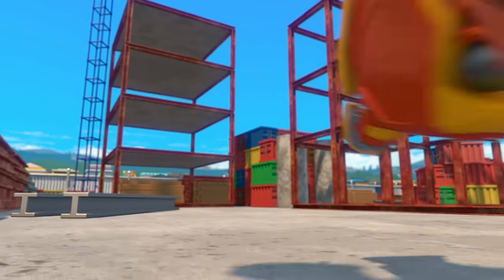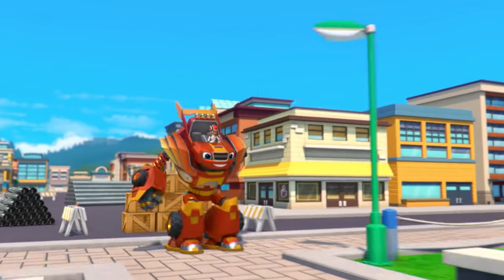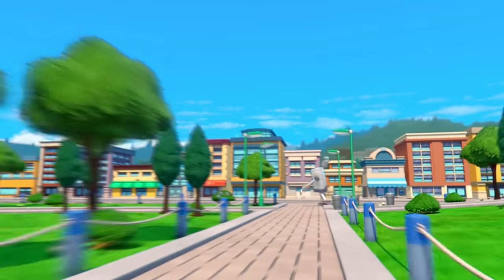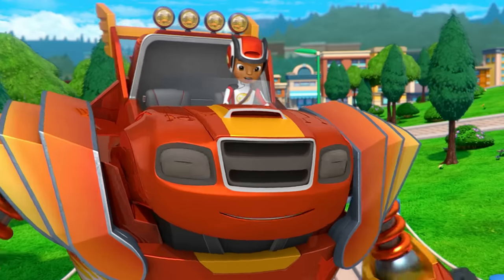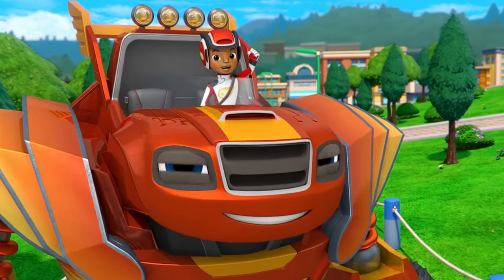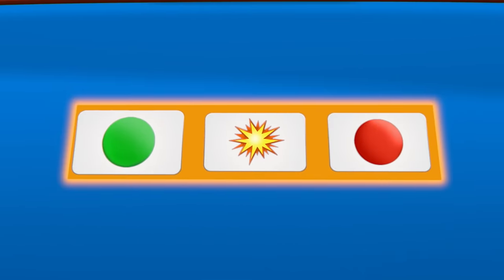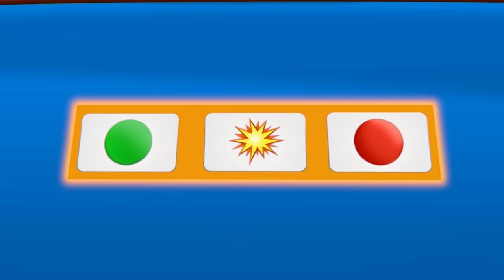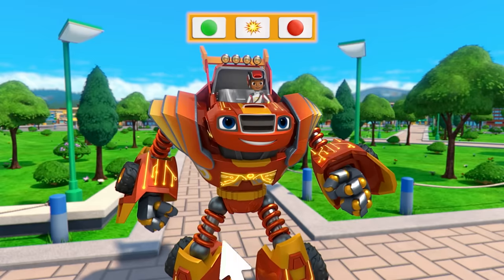Robot Power! Blaze, watch out! Look! It's the growing robot! He's in the park! I can help you, Blaze, with coding! Coding is when you give instructions to a robot. This instruction will tell Robot Blaze to go. This instruction will tell him to smash with his powerful robot arms. And this instruction will tell him to stop. Click on the code to run it!